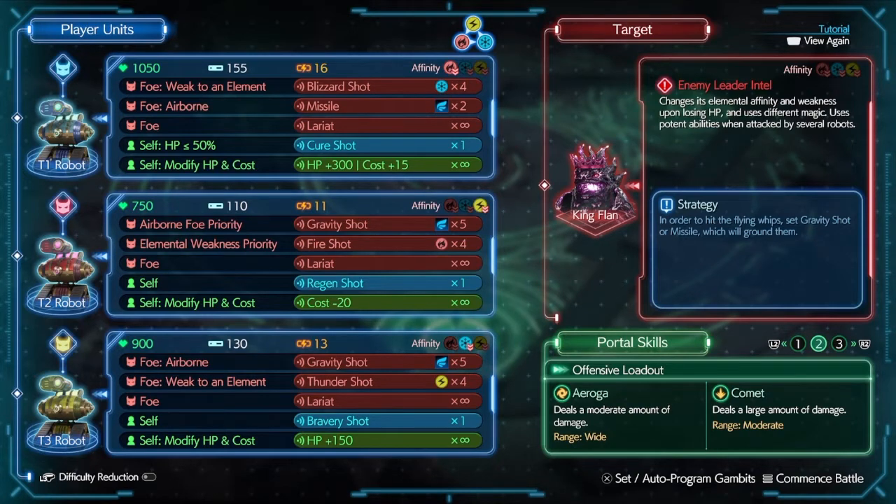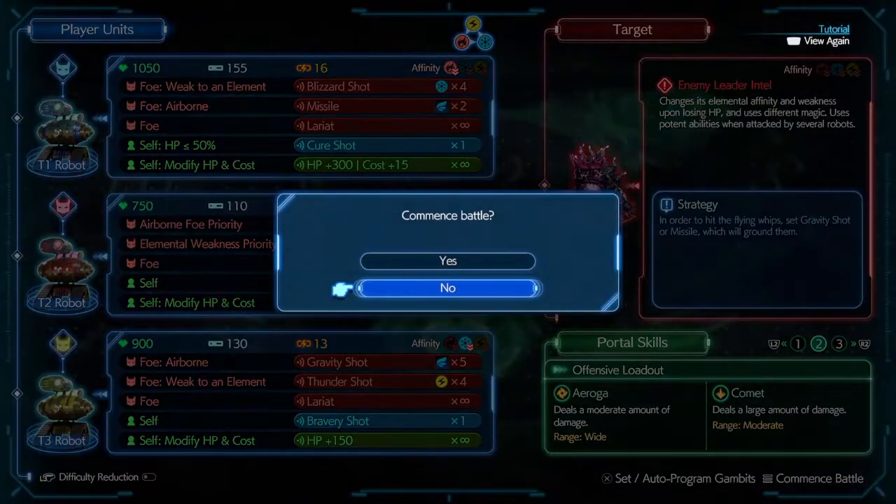I feel weird for not liking this as much because I love tower defense things and this is very similar to a tower defense thing. What does this boss do? It changes its elemental affinity and weakness upon losing HP, uses different magic, and uses potent abilities when attacked by several robots. Okay, let's just try it and hope this goes well.